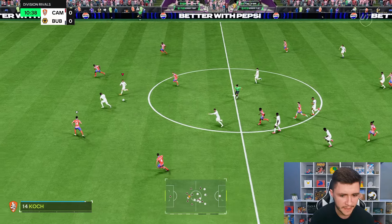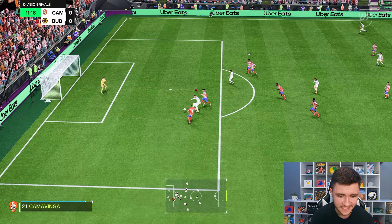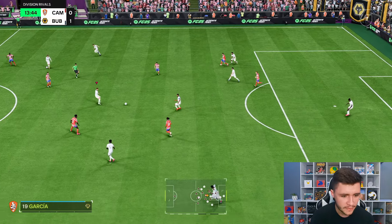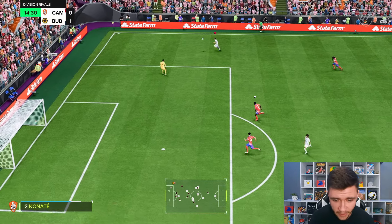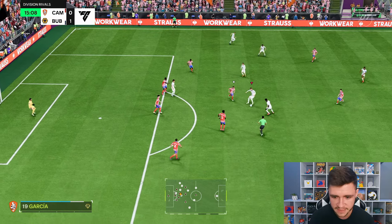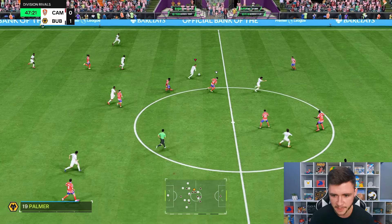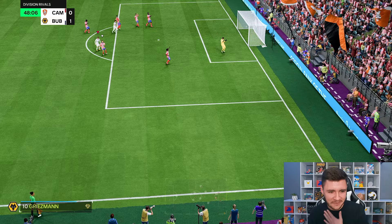Griezmann over the top into Cole Palmer — a great attacking run, volley with a bit too much power and the goalkeeper moved, so I should have seen that. We have space through the middle, waiting for Palmer to make the run — it does take him a little longer because of his pace. Near post — a lovely finish! With the Hunter chem style the extra attacking positioning and finishing go a long way. Palmer over the top, through ball into Dalot, right into his stride.